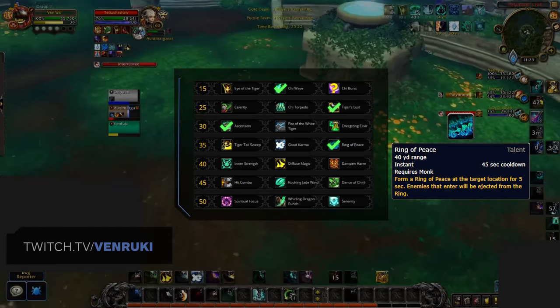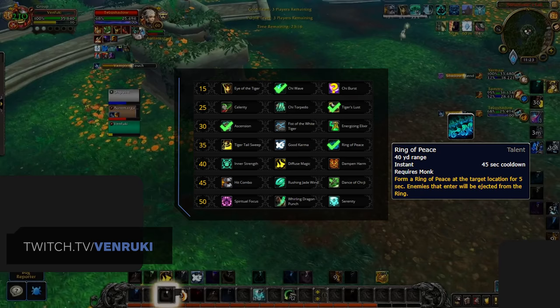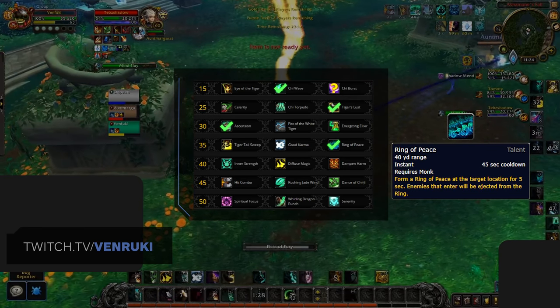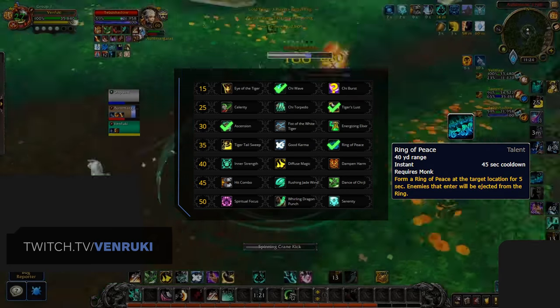Moving down to the level 35 row, Ring of Peace stands out as your best option — a multi-purpose utility spell that can be used in pretty much any way you can think of. As a defensive tool, for CC, to knock people down on Z-axis maps, to trap people out of line of sight, and more. Compared to your other options, the possibilities with Ring of Peace are endless.